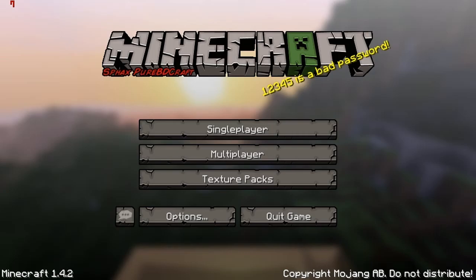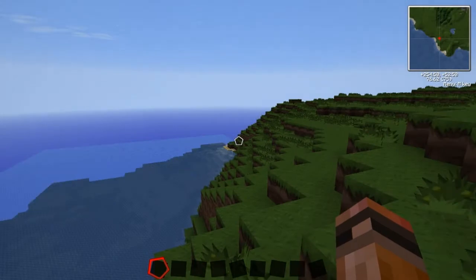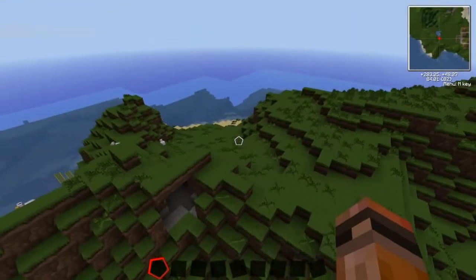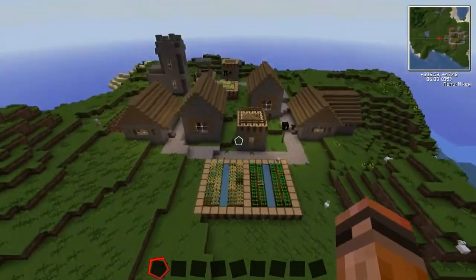Now I've done survival island stuff in the past and there's quite a lot of island maps out there where you spawn and you get one tree and so on and so forth. Now I was just looking for maps — you spawn right there and there's an NPC village within about 50 blocks.